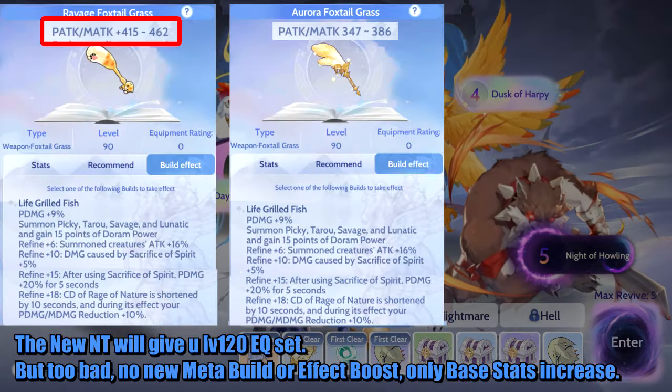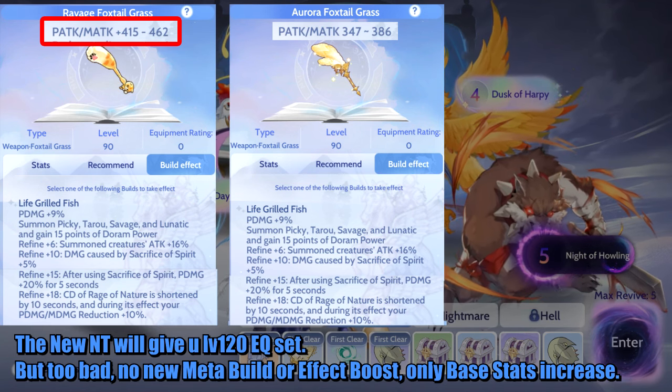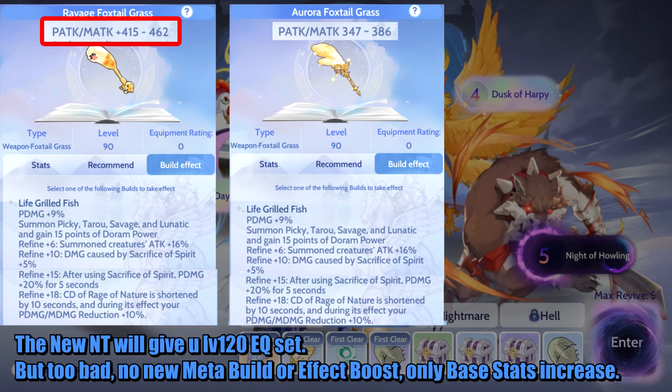The new Nightmare Temple will give you a level 120 equipment set. But too bad, no new meta build or effect boost — only base stats increase.